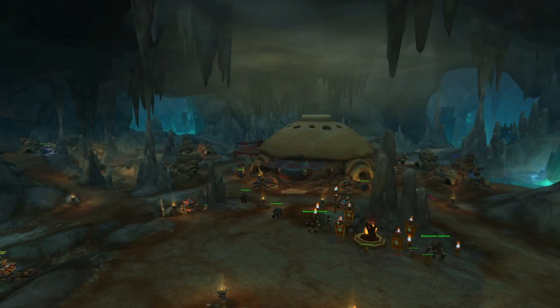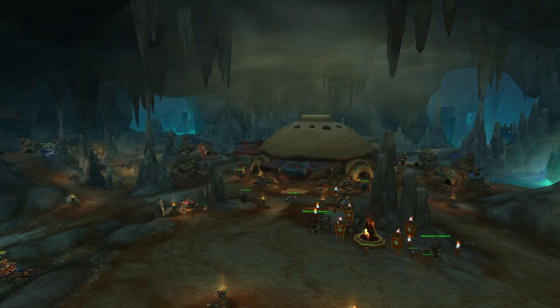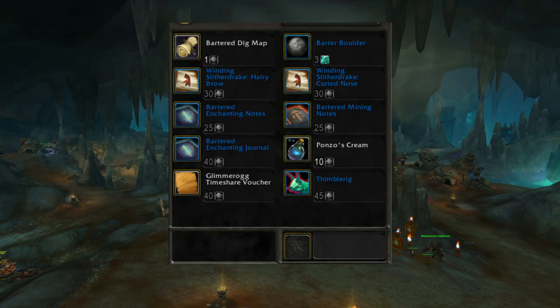Upon reaching Renowned 12 with the Niffin, a new trade will be unlocked with Ponzo in Loam. This is where you can obtain barter boulders from. At this point, you will be able to trade three barter bricks for one barter boulder. From this point onwards, barter bricks become basically useless, so I would recommend converting all that you can over to barter boulders.